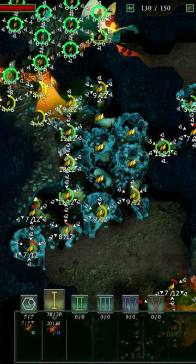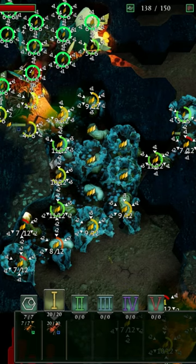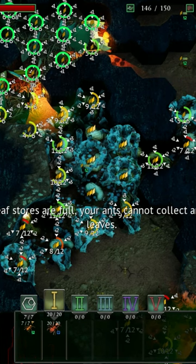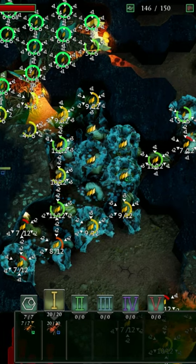Right now we have 20 majors and they are all upgraded as much as I care to. You can add as many majors as your food allows, but I'm only going to stop at 20. This strategy worked before they added a lot more food on the map, so I'm just going to stop at 20 because I can.